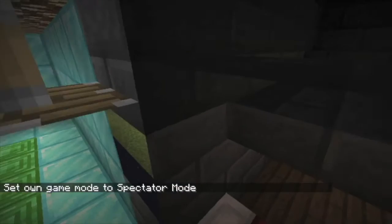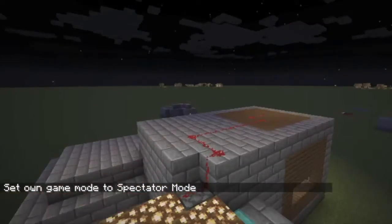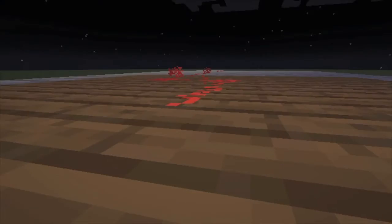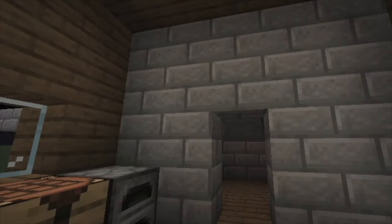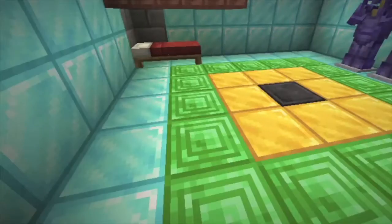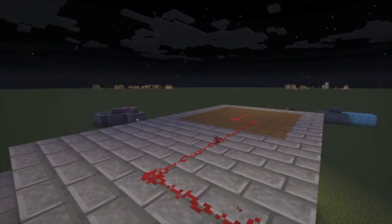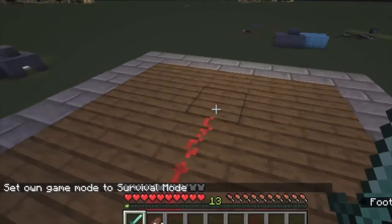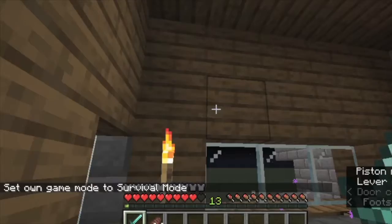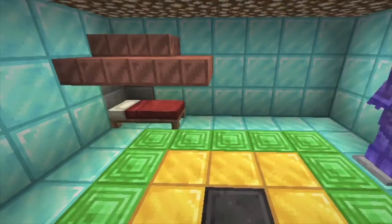I'll show you how it works. Since you need the place where you clip through to be on the same Y-coordinates and not obstructed, you can't get through if the lever's on, which is connected to the piston. That's good for keeping looters out of your stuff. Flip the lever again and the piston goes up, allowing you to get back through. And that's it for the hidden bed door.